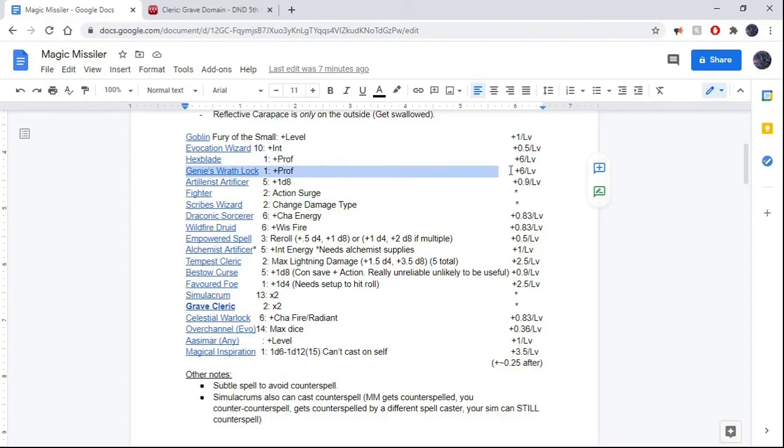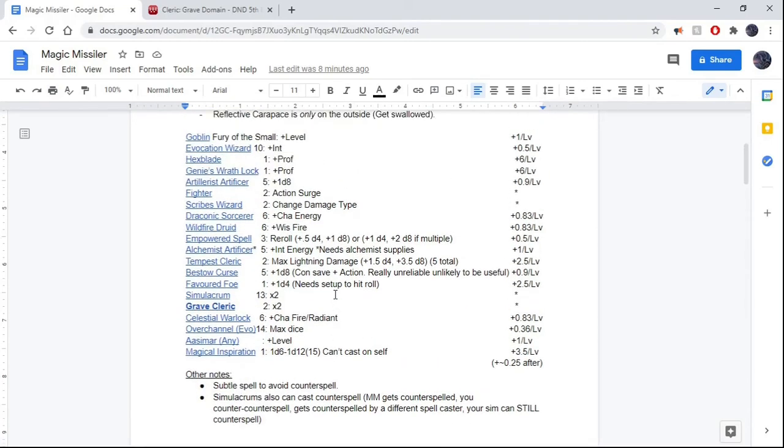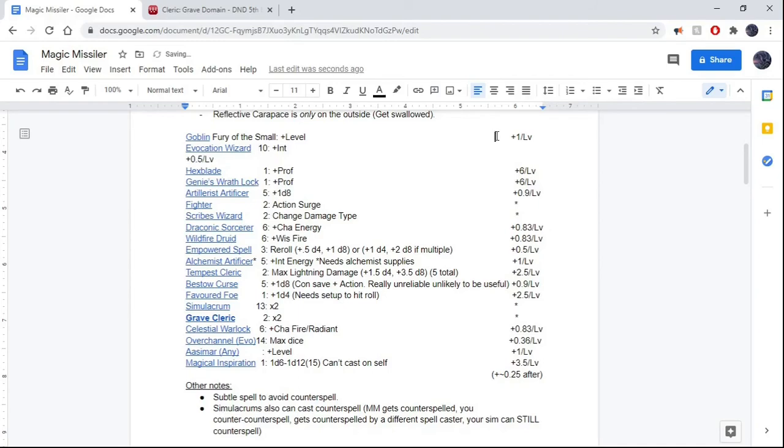I'm also slightly more convinced that the Genie's Wrath ability works, in which case it's just a superior version of Hexblade. It does the same amount of damage, so it doesn't change any of the calculations, but unlike Hexblade it doesn't need a bonus action to set up, and you can also use it on multiple different targets. Round by round, if you kill someone — which you almost certainly will on the first round — you can switch to a different target and not have the damage loss that Hexblade's Curse would have.